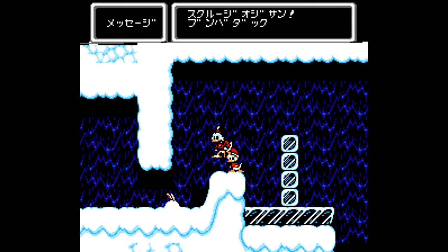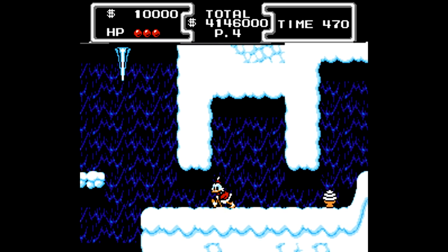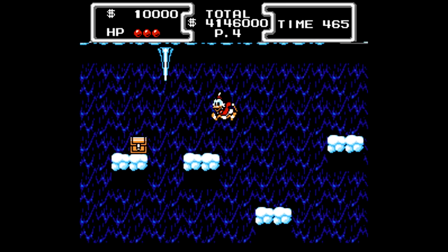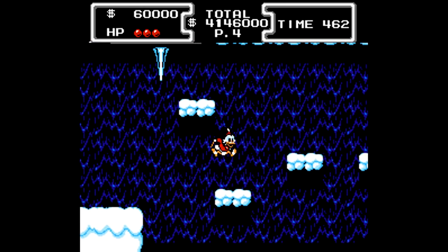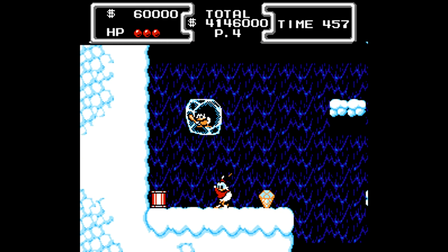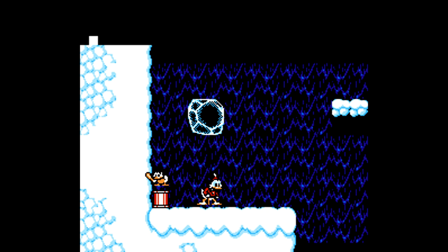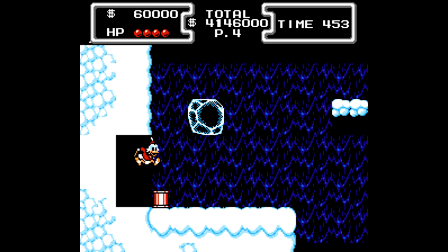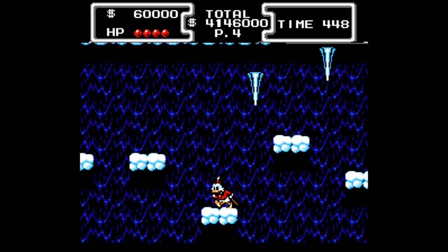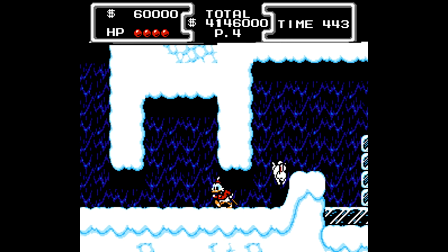Over here you pretty much can't avoid the conversation — it basically says Bubba is trapped in ice and you need to help him. Bubba is the cave duck featured in episodes of DuckTales. Over here to the left, we're going to push this against the wall, then bounce off of it to free Bubba from the ice. He thanks us and then busts down the wall to give us one of the two extra pieces of health. The other one is in Transylvania — I'll point it out but won't be grabbing it in the run, though it's very easy to get.